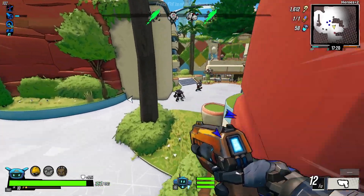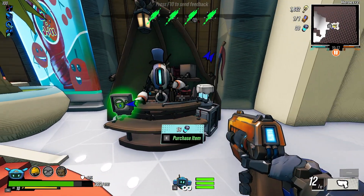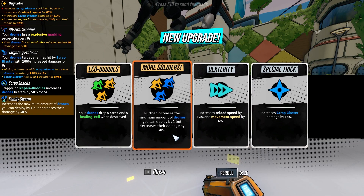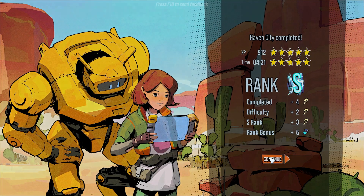Anyway, I went to take out the last two big guys before checking the safe rooms, which got me a spare head, clean socks, and a bug net. I leveled up again and grabbed Eco Buddies, so fallen drones dropped scrap and healing cells. I finished the stage with an S rank in 4 minutes and 31 seconds.